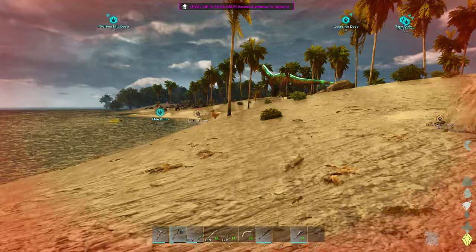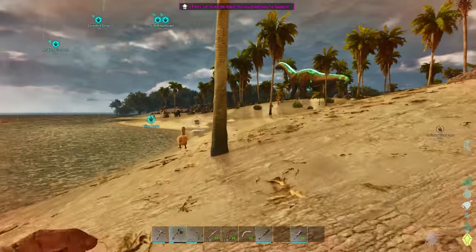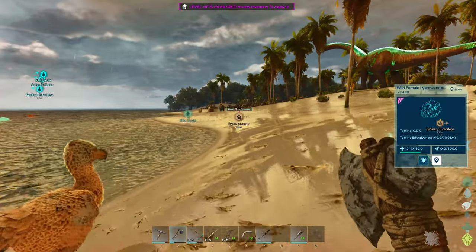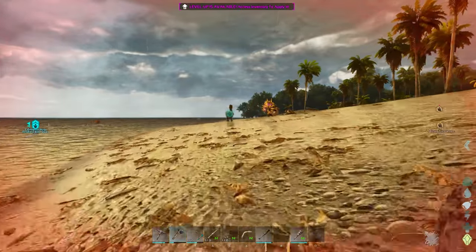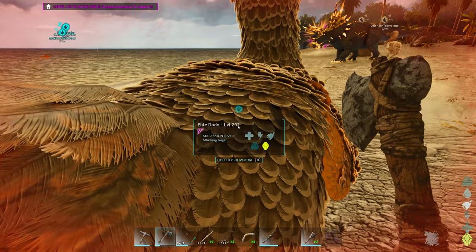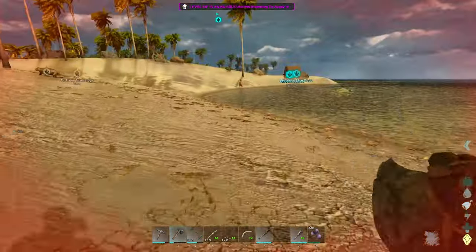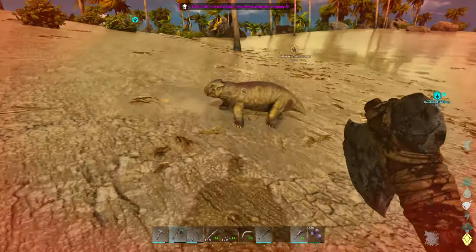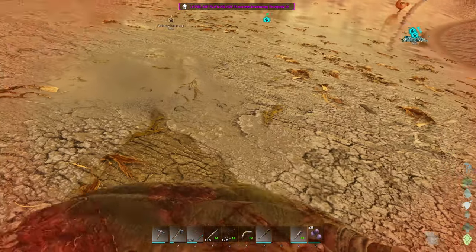I'm gonna go get this guy on foot real quick, grab the other dodo, come back, make sure no one's running, and then we'll call it a day. It's a good start but there's so much we have to do to get ready. Starting a playthrough is always a little bit like this. Let's go grab our elite dodo buddy. What's up man — do you have any of that food on you still? Let me try to feed this guy if he still wants food. Oh, it says he's still hungry but — he died. What?